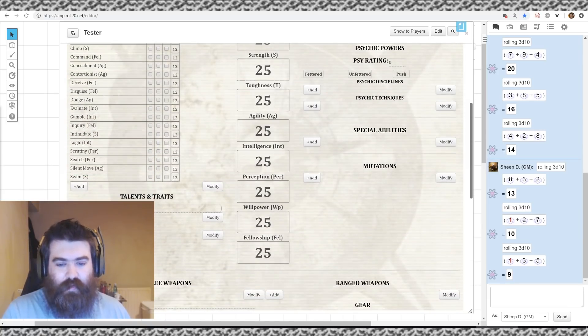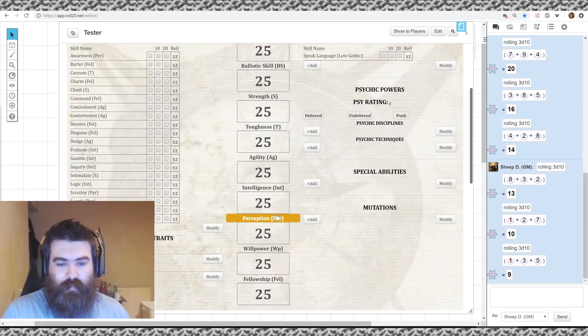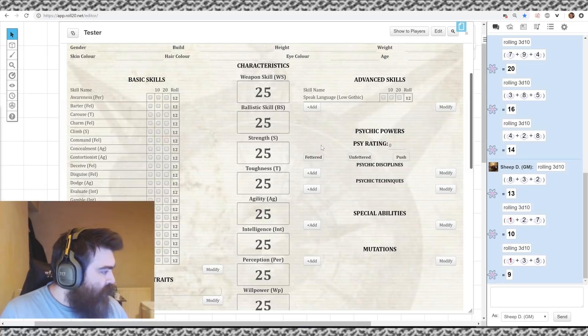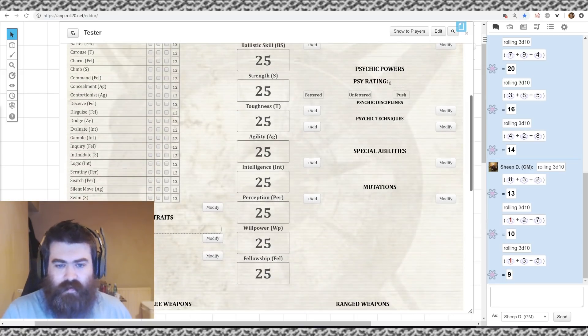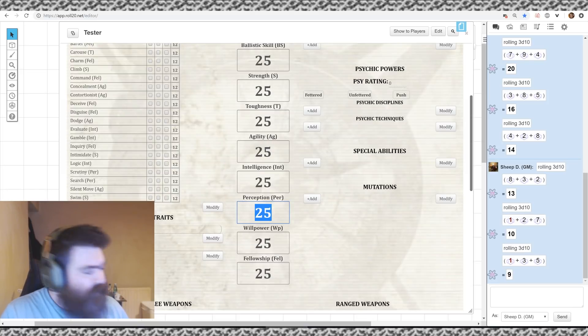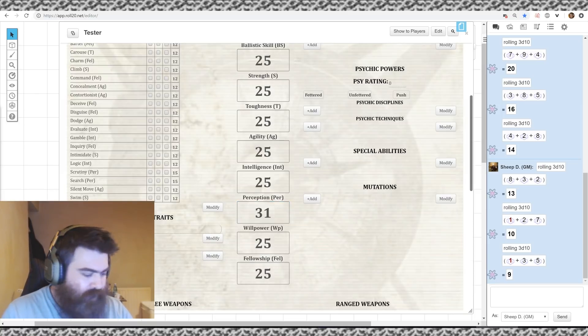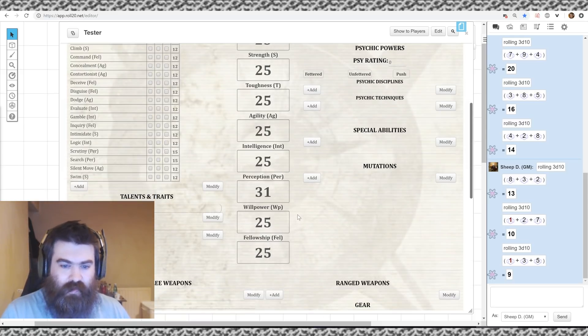We're going to build a Rogue Trader focused around Fellowship — a charismatic captain — with some Intelligence and maybe Ballistic/Weapon Skill, like a pistol-and-chainsword type. We rolled 15, 6, 8, 16, 13, 12, 11, 9, and 8. Let's get rid of the lowest ones first. For the 6, we'll lose Perception — that'll be 31. Then we've got two 8s and a 9, giving us 33 and 34.